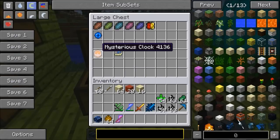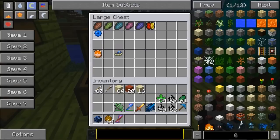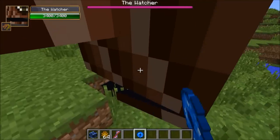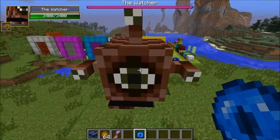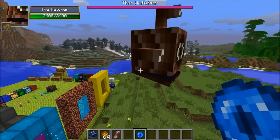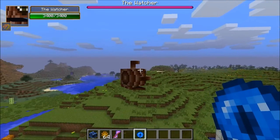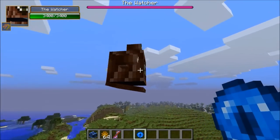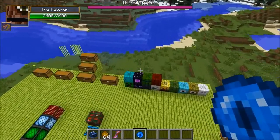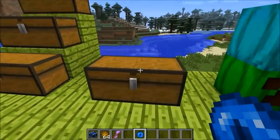Now it's time for the bosses — the best part. The first one you're going to fight is the Watcher, and also the Ancient Entity, which is the only one that's glitched right now — when you try to spawn him it just crashes your Minecraft. I can show you the Watcher though; normally he's only supposed to spawn in the Nether but I can spawn him here. He's pretty freaky looking — like a giant flying eye. It's definitely a tough fight. He has explosive attacks and shoots stuff at you — actually really difficult. You have to fight him because he drops the blocks for the first portal to the next dimension.